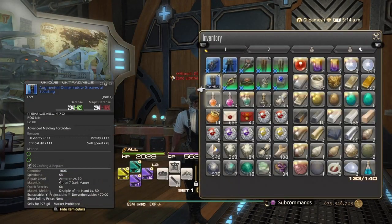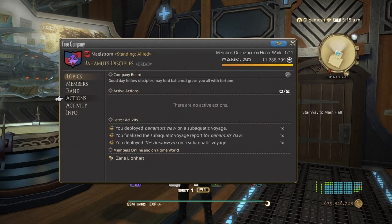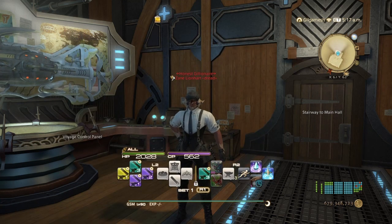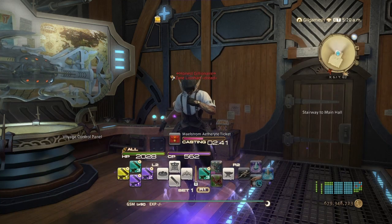Now I'm going to head over to my Grand Company. Make sure you have your Seal Sweetener buff up as well from your Grand Company — you can also get it from your squadrons. I'll show you guys how many Grand Company Seals you get from the Sintilent Rings of Aiming.